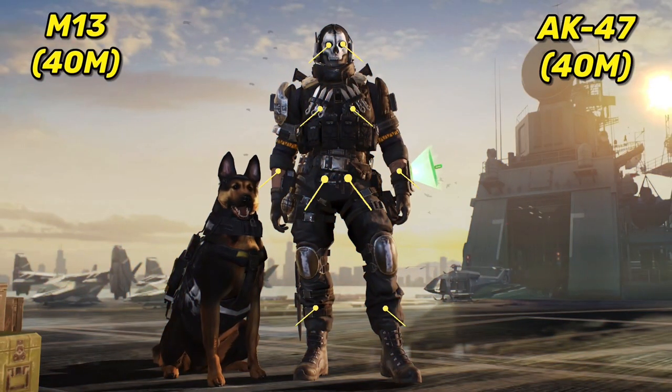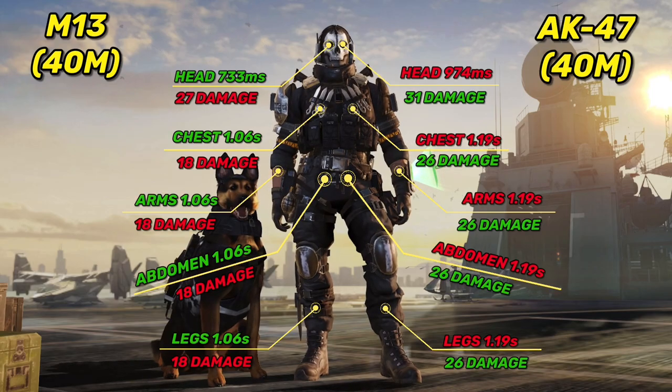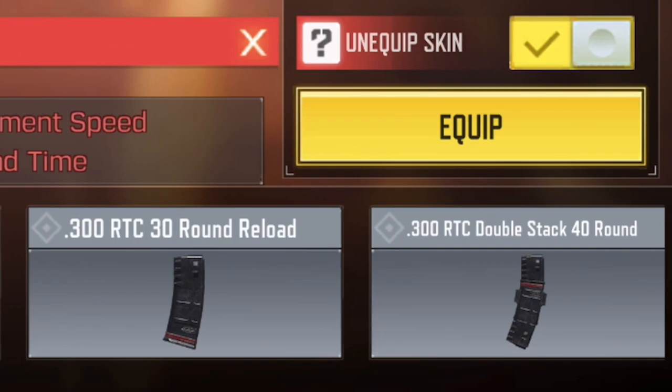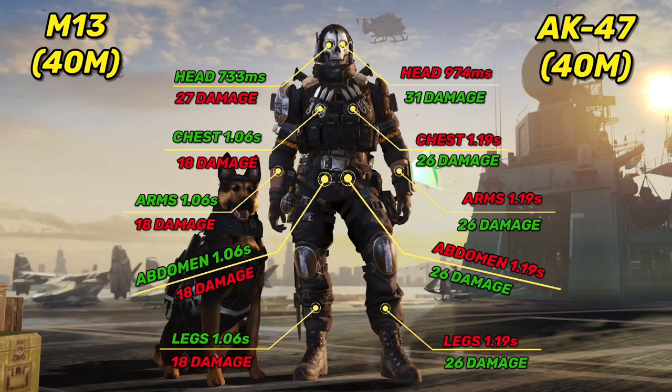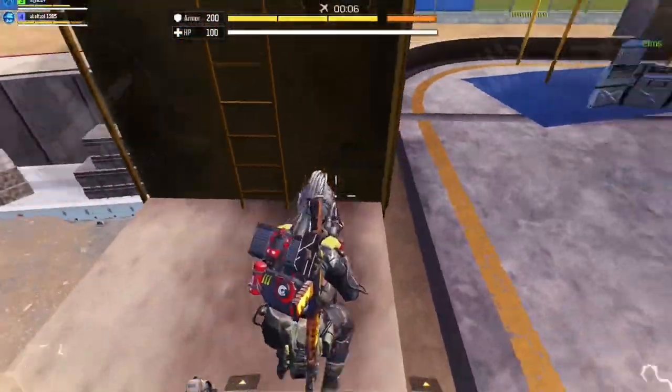At 40 meters range, the M13 again dominates in all body parts. Keep in mind that the M13 has an extra damage attachment you can use — the RTC mag — but in this build I went for the extra 30 bullets because the mag runs out before I even press the shooting button. Overall, I find both guns strong.